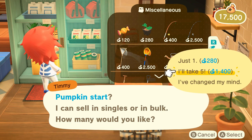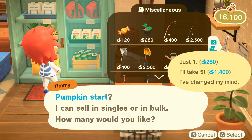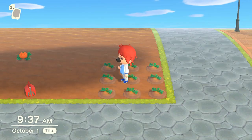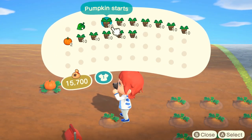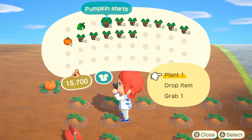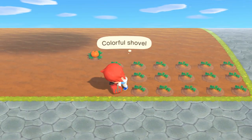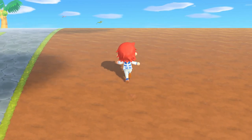Time traveling backwards didn't seem to affect my pumpkins negatively, so you're free to do whatever you want. Pumpkin planting note: I dropped my shovel to see if you needed it — you don't. You just plant them. You go in the center, they do a 3x3 grid around you, you can plant nine at a time. Judging from the size of my field, I'm going to be here for a while, but it actually seems really easy and really straightforward.